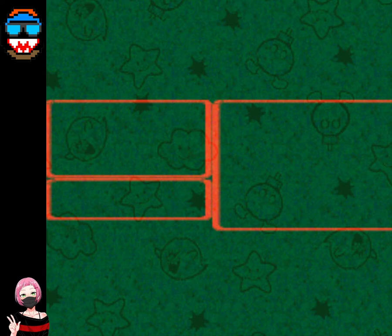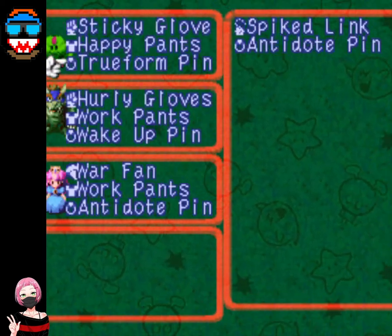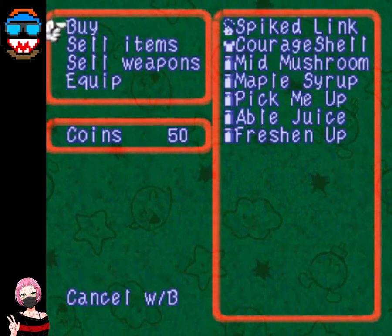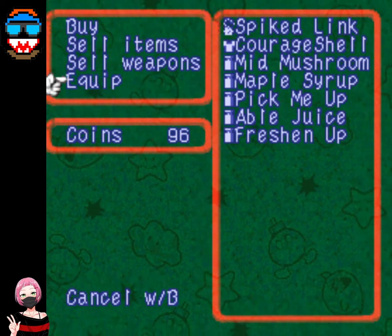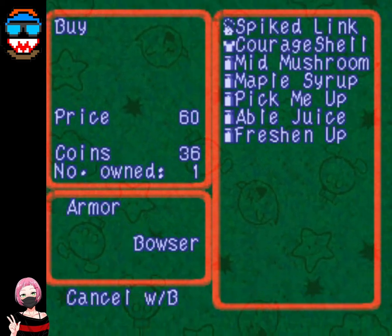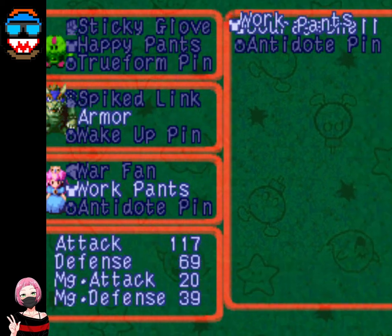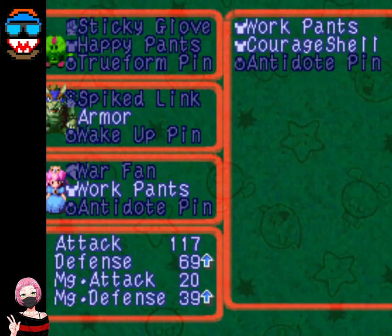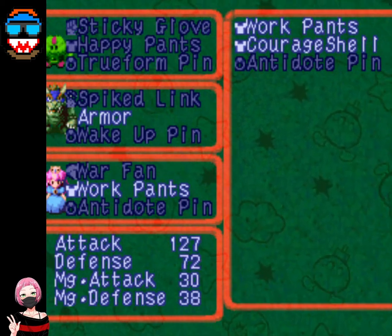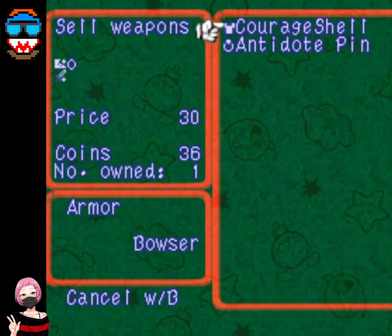Alright, we're gonna equip the Spike Link, we're gonna sell the Hurley Gloves, and then we're gonna buy the Courage Shell. Actually, Work Pants are better for him, so then we're gonna sell the Courage Shell back.